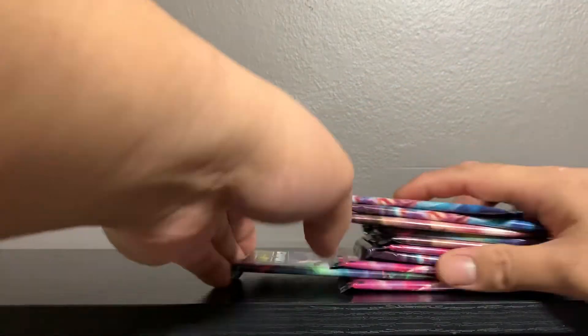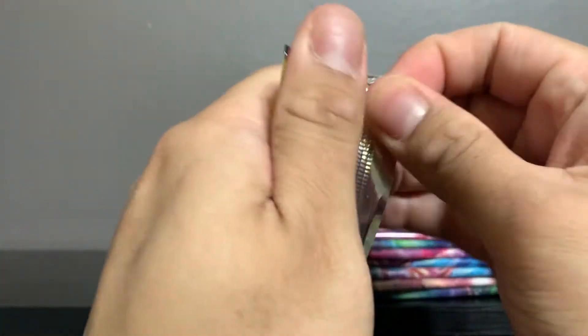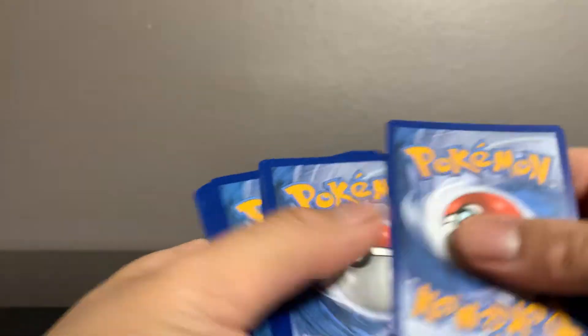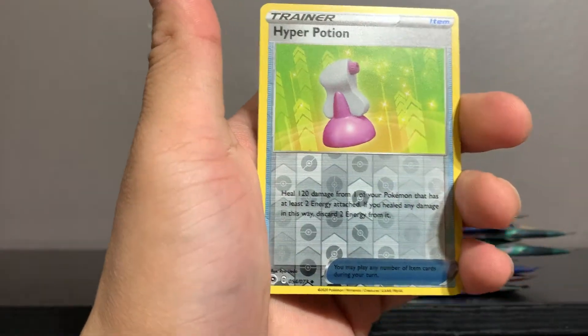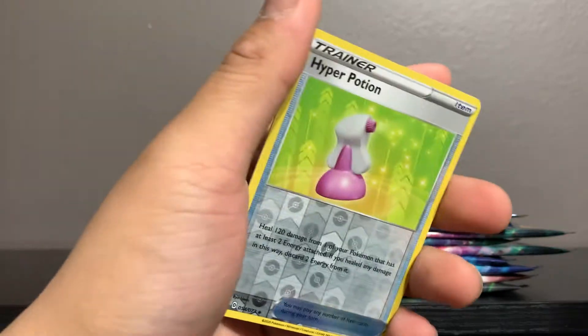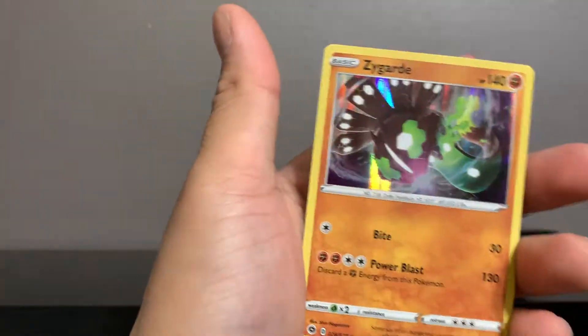Alright, I'm mixing these up hoping to pack something nice — come on, Shiny Charizard V, give me your energy! Here we go: code card, boom. One, two, three, four — Team Yell Grunt, Arbok, Victini, Perloin. I recently did my first Sword and Shield Sunday episode where I open four packs from a booster box — check that out after this. And our rare is a Zygarde hollow — not surprised Champions Path is giving us hollows right off the bat.